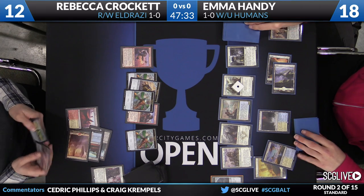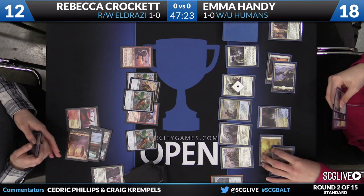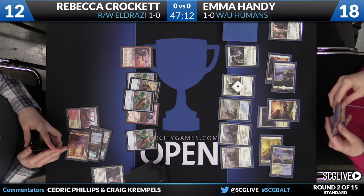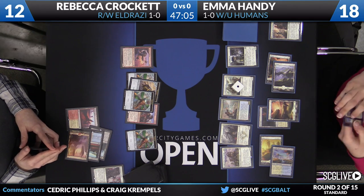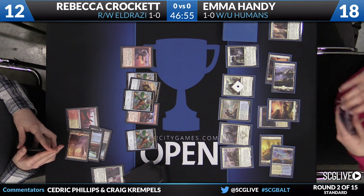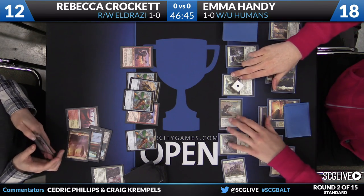Emma's going to start by sacrificing a clue. One card you may not have realized she played last turn was a copy of Dragon Hunter — do keep in mind that's out there. Very nice card against Thunderbreak Regent, which is still legal. The follow-up is sacrificing another clue, so more cards for Emma Handy — just a couple of lands drawn, nothing too exciting. I think she's still in a position where she can crack in. With Rebecca not attacking last turn with any of those Thopters — remember those all have haste — it leads me to believe Crockett is playing a more defensive game.